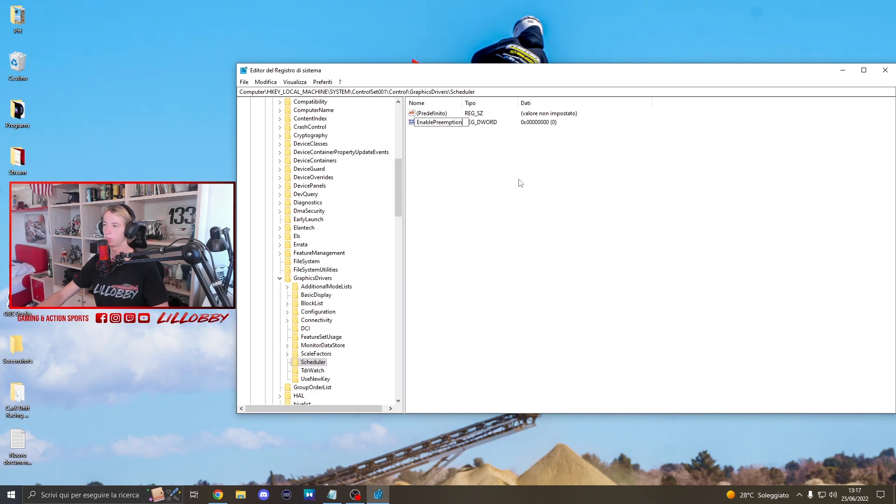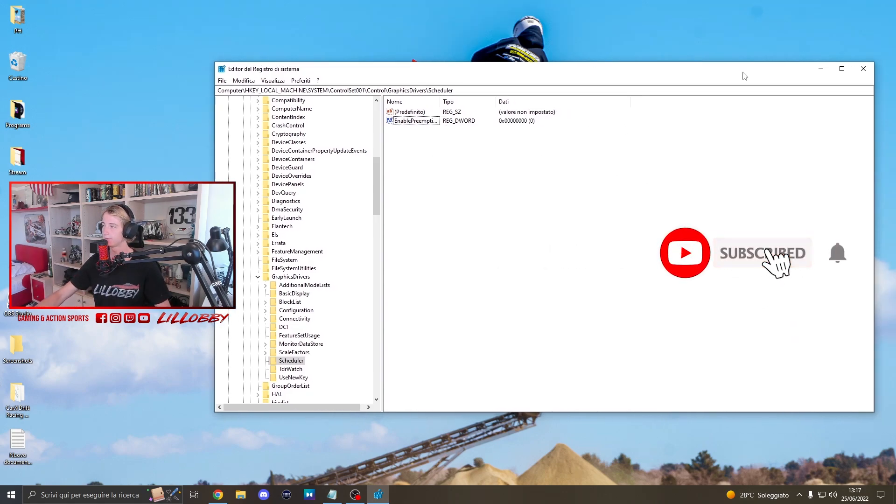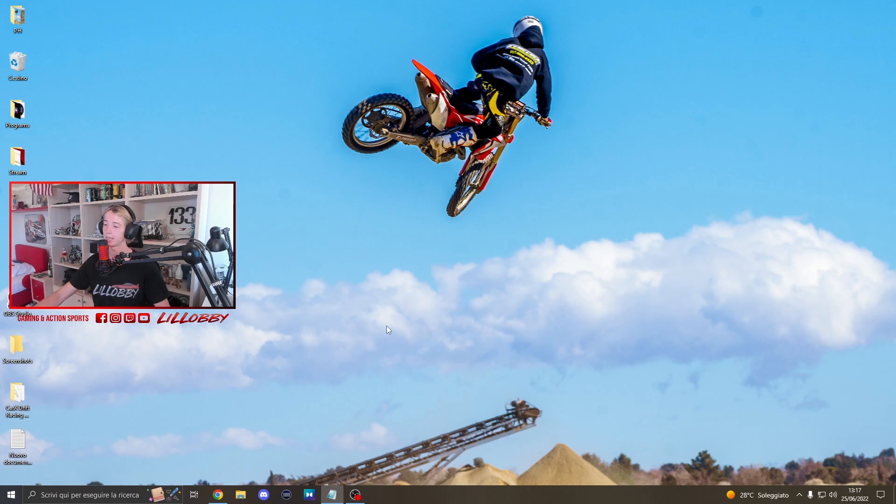Once you have this folder, double click here, and once you're in here click on New, go to DWORD 32-bit. You have to — I will put this in the description — put in this text: EnablePreemption. Once you've done that, click OK, and that's it. That's how you make it super quick, super fast. Once you've done that guys, just restart your PC and test the performance.